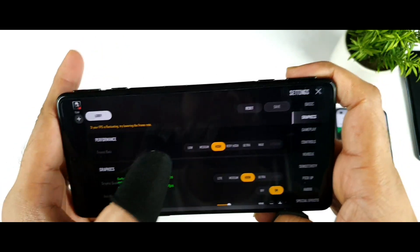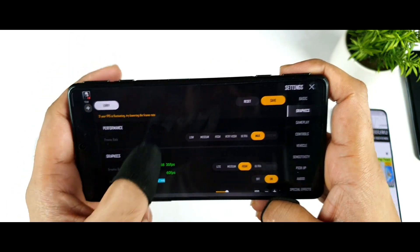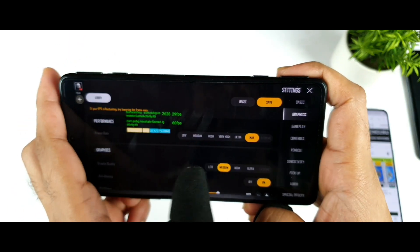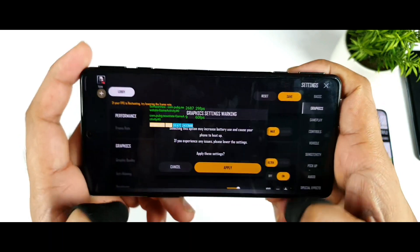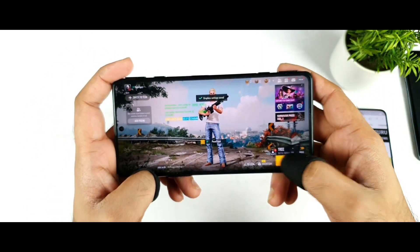We have frame rates selectable from low, medium, high, very high, ultra, and maximum. For graphics, we have light, medium, high, and ultra — it can also increase to ultra graphics. Right now I'm trying to select the highest graphics possible and let me start the test.